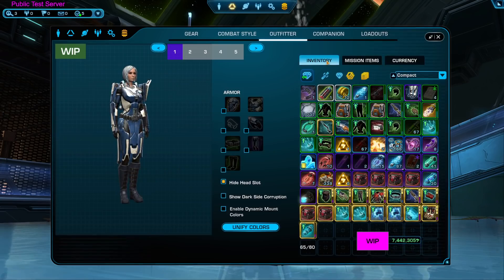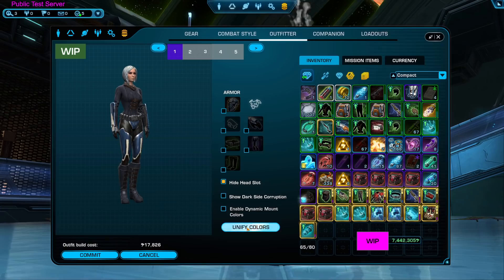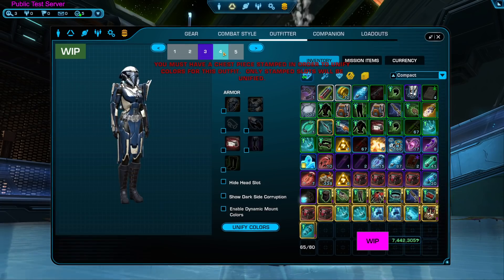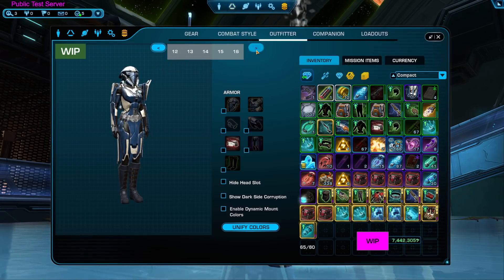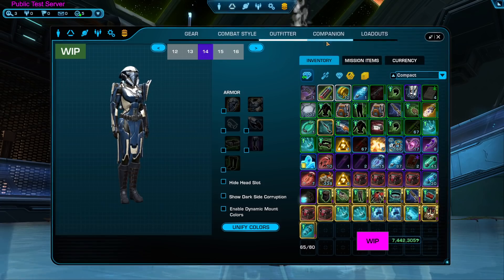The outfitter is what they're starting to call the outfit designer — I'm not sure why they changed the name, but here we are. It's not really functioning right now, but you get the general idea: there's your hide head slot, dark side corruption, unified colors. It changes all kinds of funky colors because it's not quite finished yet. And just like with the character sheet, you don't have to open up the outfitter and your inventory separately — your inventory is right there built in.